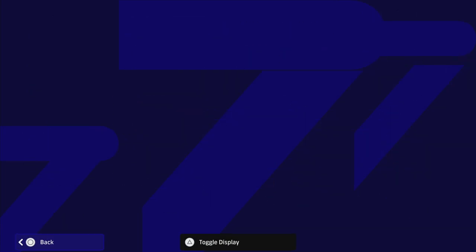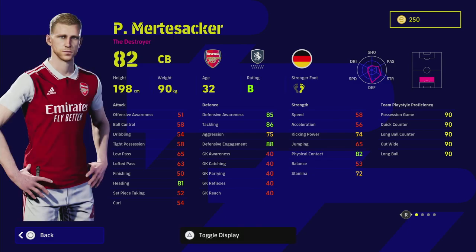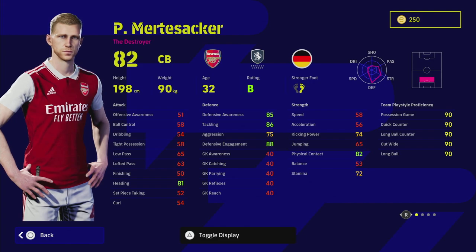Last but not least we have Per Mertesacker. He was a solid player — not extraordinary, but I watched him back in the day in the Premier League. He was at Arsenal for a good few years and was well known with Germany. In the game he looks decent — he's got blocker and interception. His height is the biggest thing, and his strength. Physical contact, tackling, and defensive engagement are all in the high 80s straight away. He's got unwavering form and B-rating — everything you could possibly want in a center back.